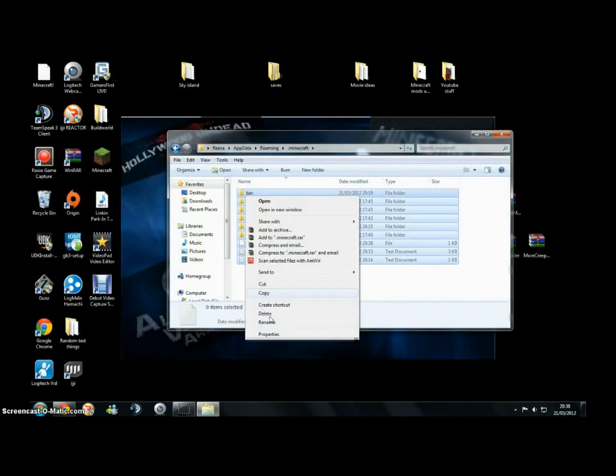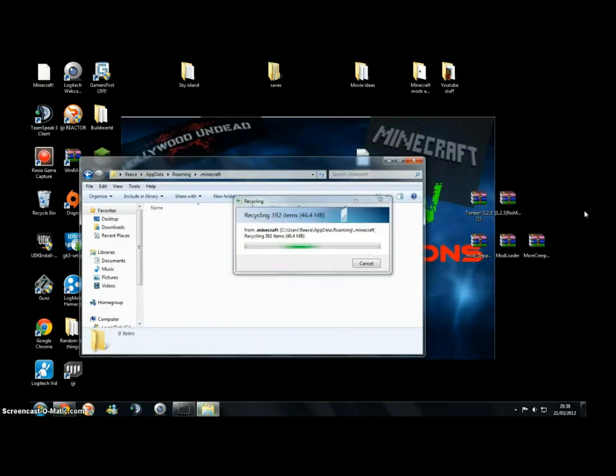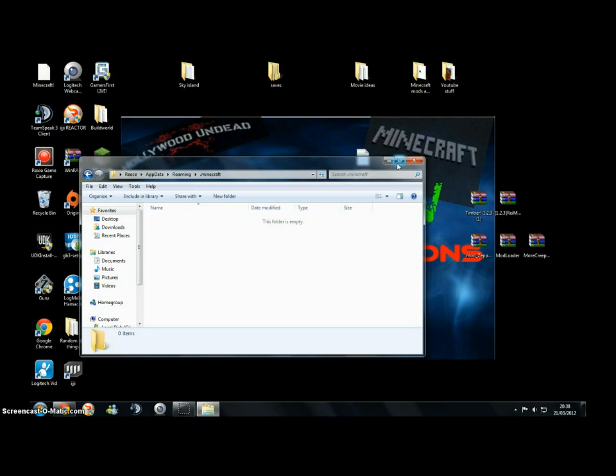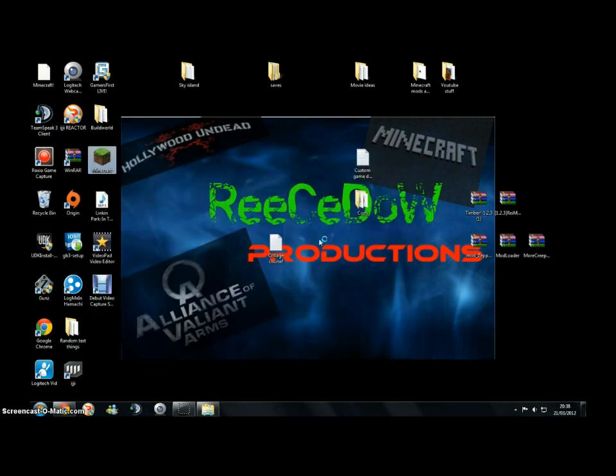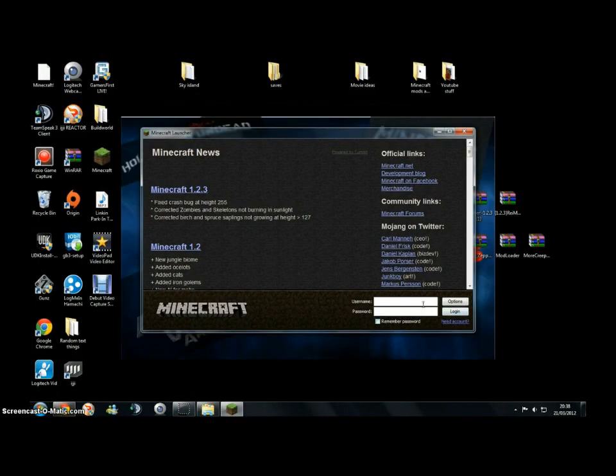So I'm going to delete all this — delete. Okay, so all that's gone, it's all gone. So what I'm going to do now is back us up again. That's gone up again. Log in — should be clear offline, I'm going to try again.